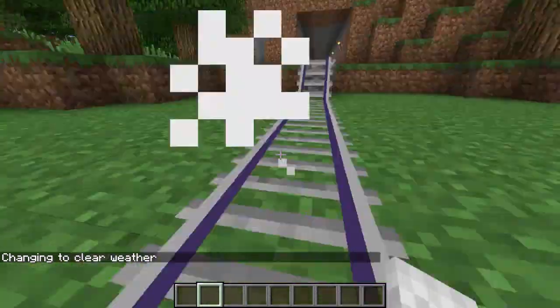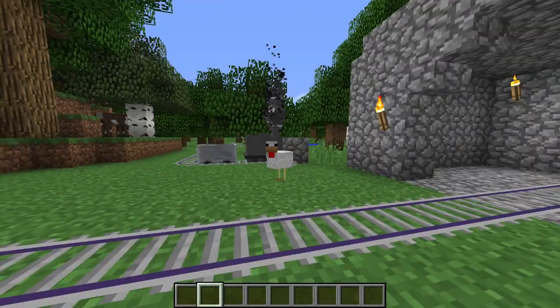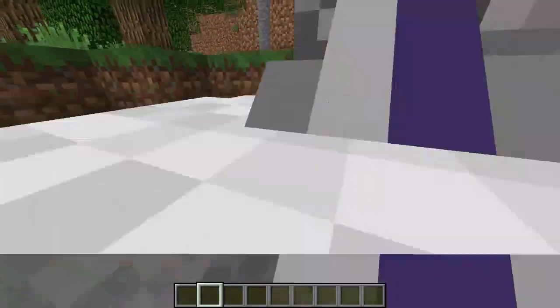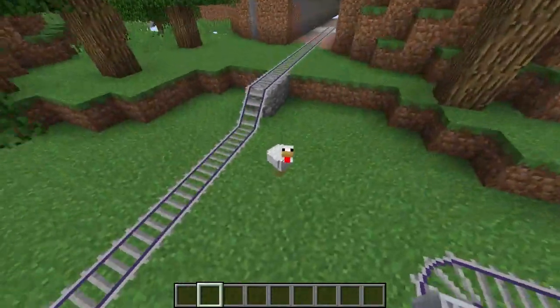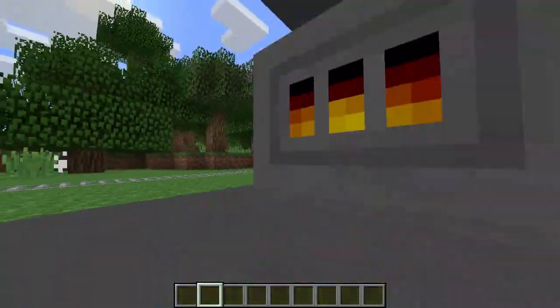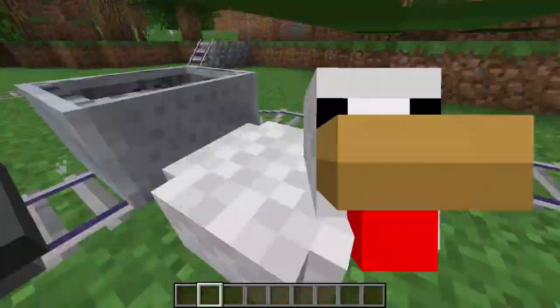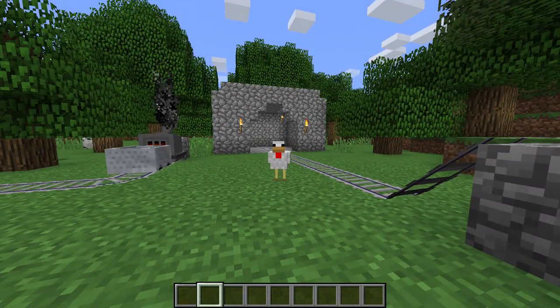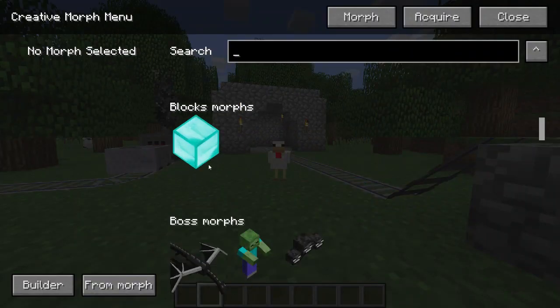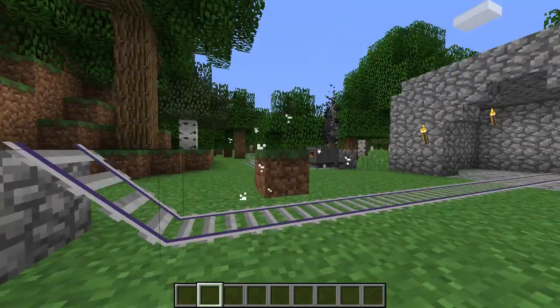Let's morph into a chicken. You click morph and now I'm a chicken with little chicken hands. You can play hide-and-seek with this anywhere in your world. It even acts like a chicken — I can hop into a mine cart. You can also go down to Block Morphs and select a block to become.